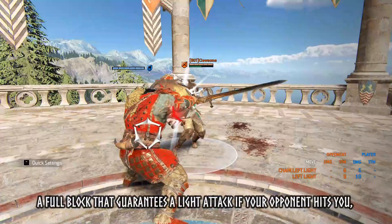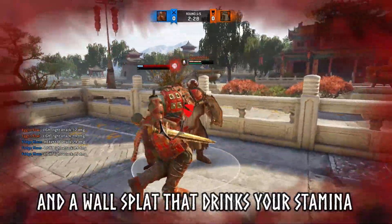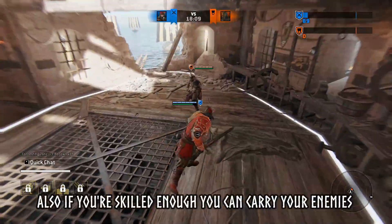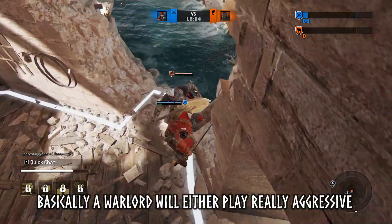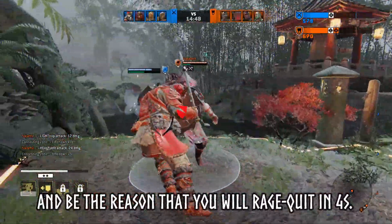He has crash encounters, a full block that guarantees a light attack if your opponent hits you, and a wall split that drinks your stamina like an alcoholic middle-aged man that is going through a breakup. Also, if you're skilled enough, you can carry your enemies on your shield as much as you wish.